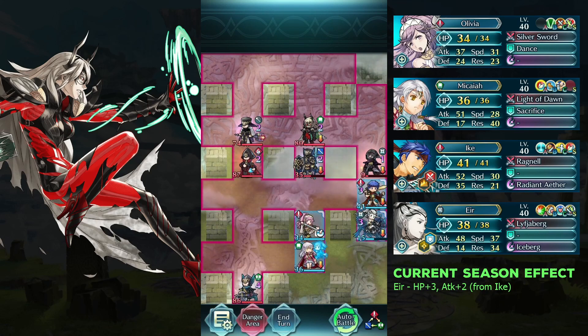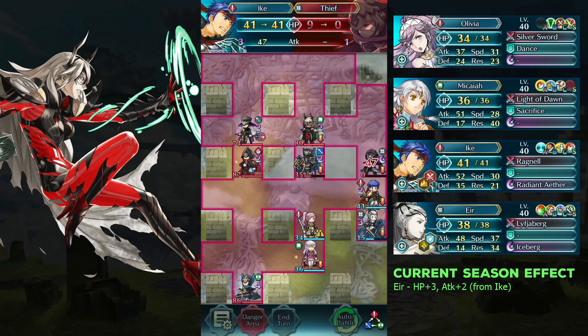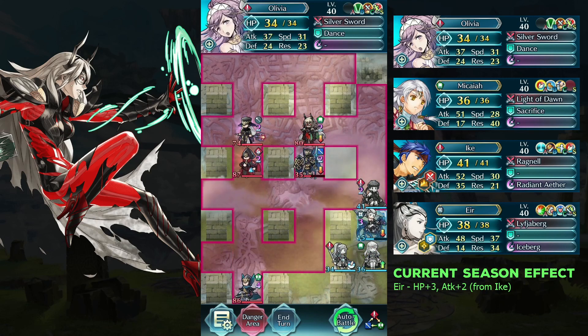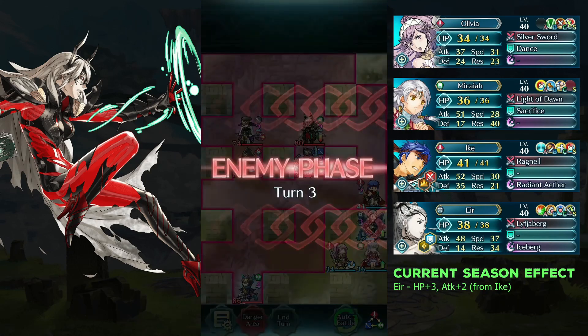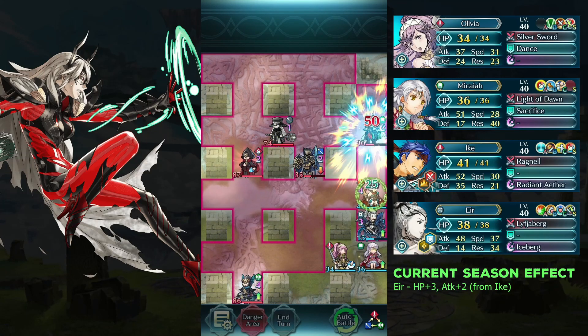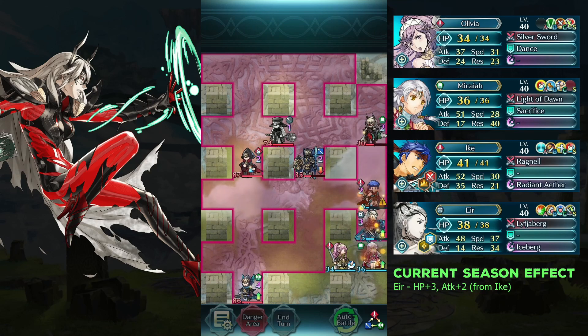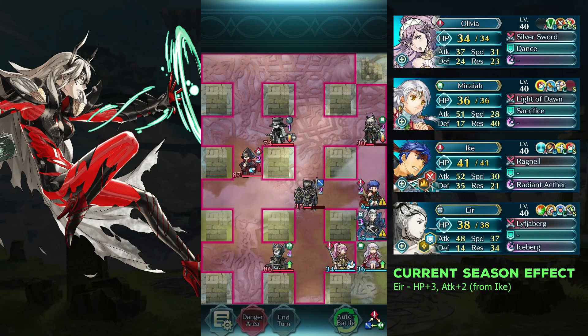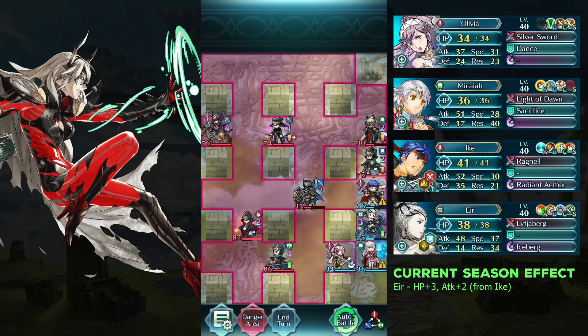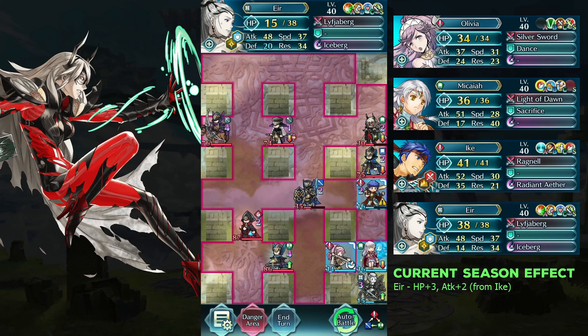Defeat the thief with Ike. Move Makaya to the right and Olivia links to her to Dance. Move Eir down. Attack the bull mage twice with Makaya.